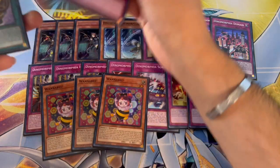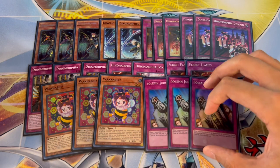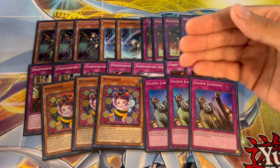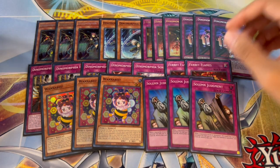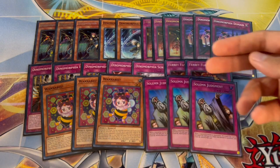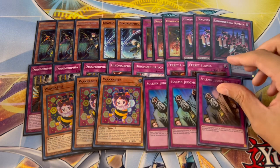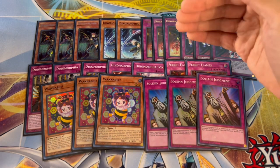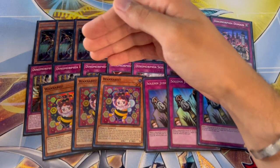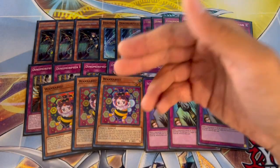I think Wannabe is one of the best cards you can be playing. For the Dinomorphia trap lineup, we're also playing three Judgment. A lot of people don't like Judgment in the main deck because it's bad going second — but with Wannabe, that doesn't matter. I Wannabe'd into Judgment on my opponent's turn twice when I was forced to go second, and had it set so I knew my plays would resolve. That's how insane Wannabe is.